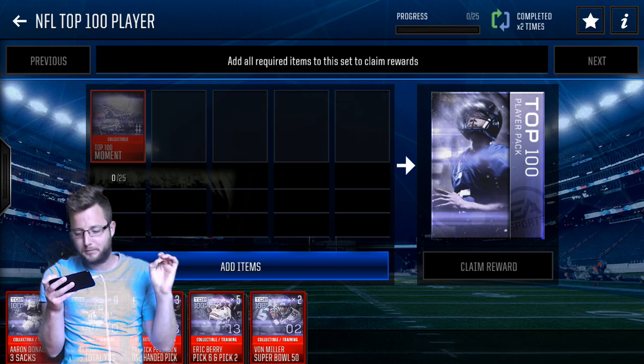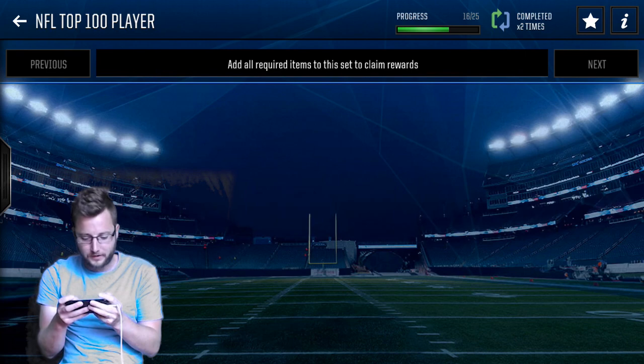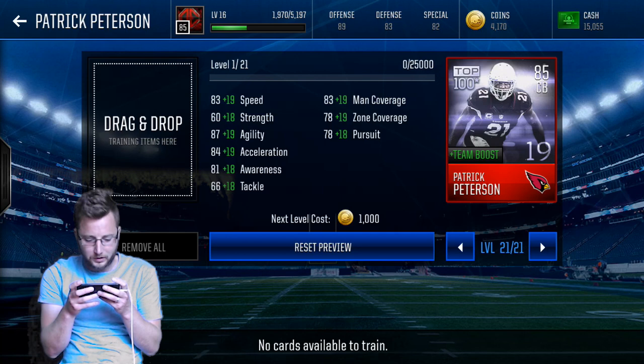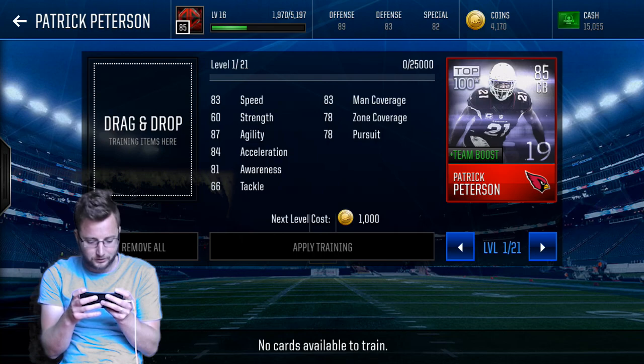We don't have enough for another — we're close to a third one but not quite. That is pretty nice — it's going to be a nice addition to our defensive lineup. Let's go look at what he trains to. If we go into our defense we find our Pat Pete card. He goes up 21 levels — look at that. That is some beautiful stats. When you max him out he is going to be an absolute dynamite.